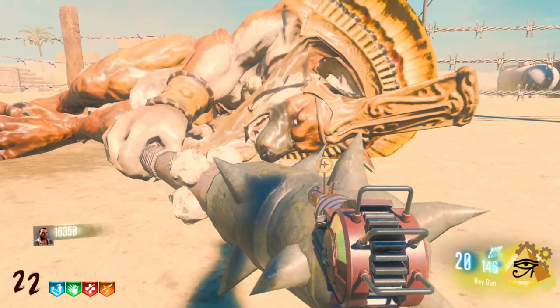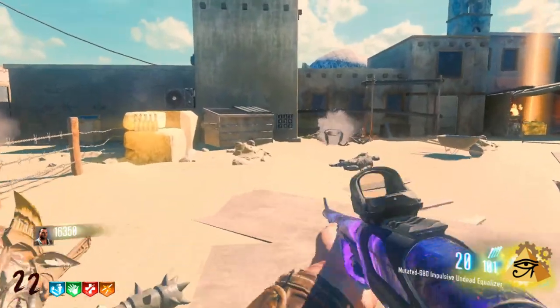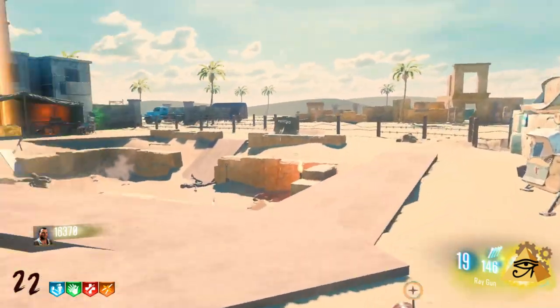The skins on this map just look awesome — it's like a big old werewolf running at me. What even is that? Like if you guys know what that is, let me know.